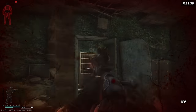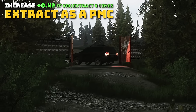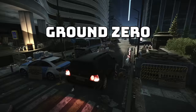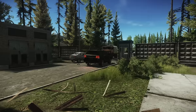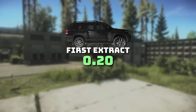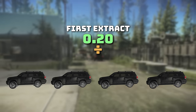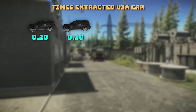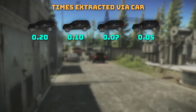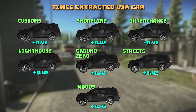Probably the easiest and most passive way to get scav rep is to take car extracts as your PMC. There are 7 maps with car extracts: Customs, Woods, Interchange, Shoreline, Lighthouse, Ground Zero, and Streets of Tarkov. Your first extract on each map will give you 0.2 rep. Additional uses give you a base 0.2 rep divided by the number of times you've used it — so the second use gives 0.1 and the fourth use gives 0.05. If you use a car extract four times on each map, you'd be well over halfway to getting max scav rep.